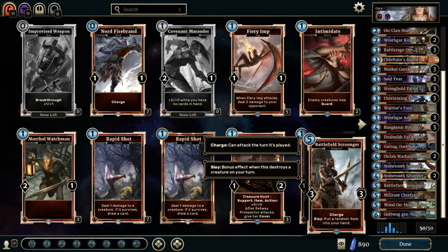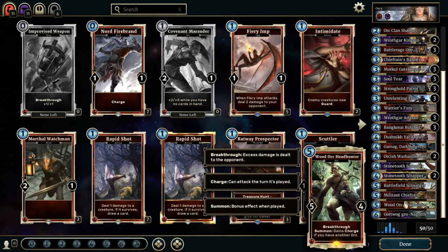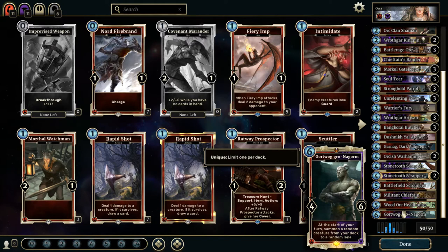Battlefield Scrounger is about the only card that is not an Orc — it's a 3/3 with Charge, and every time it slays an enemy creature on my turn it puts a random item into our hand, which could be anything. Militant Chieftain: draw a random Orc from your discard pile, and other friendly Orcs have plus 1, plus 1. Wood Orc Headhunter gains Charge if you have another Orc — so he's almost always going to get Charge — and he already has Breakthrough, so 5/4 for 5 cost with Charge is not bad at all. Finally, the pièce de résistance: Gortwa Gro Nagorm. At the start of your turn, summon a random creature from your deck to a random lane. With 6 health, he's going to be on the field for quite a while.